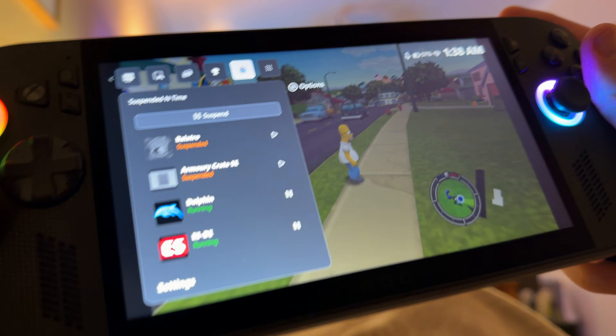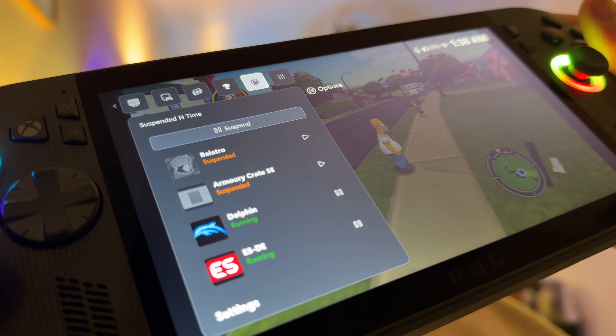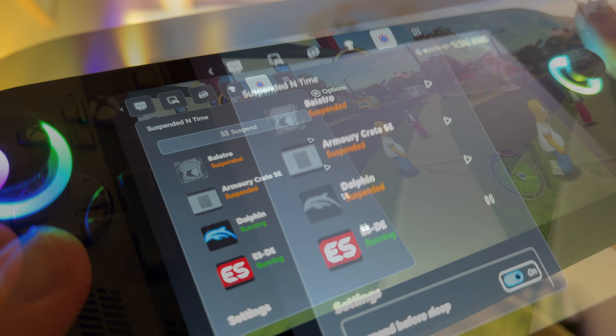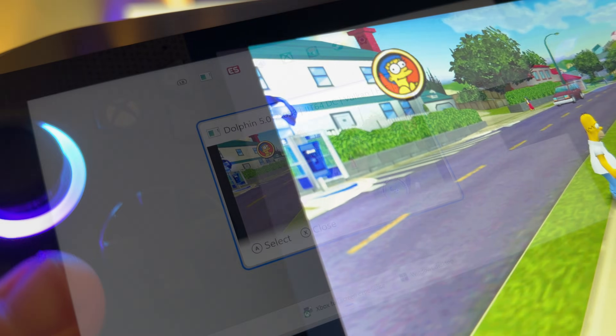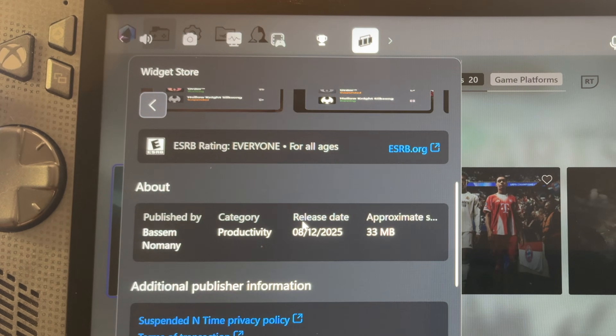Tip three: I've found that two games is the optimal number to use this Quick Resume feature with. We can't go crazy and do five games currently, as the more games we switch between, the more our Ally may struggle — particularly with the Suspended in Time widget still being a work in progress.